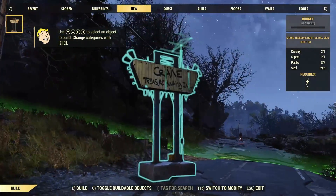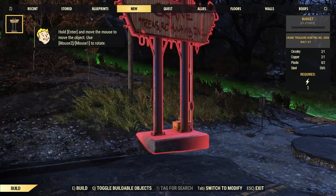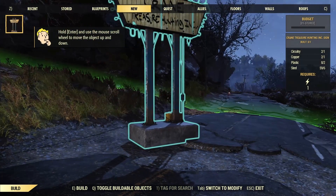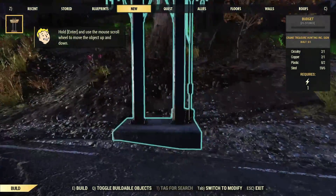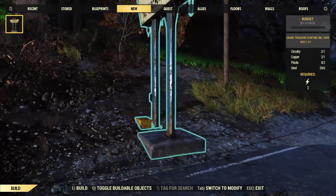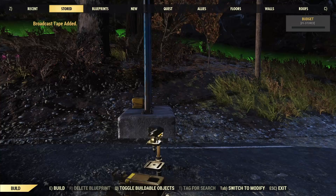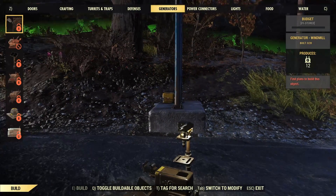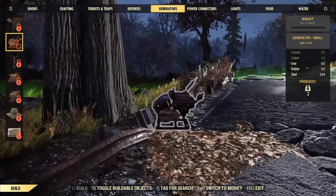It's kind of close. How do I move it again? Oh, I didn't know you could do that — learn something new every day. Okay, I'm just gonna place it like here, on the side so everybody can see it. Now it needs power. We need copper and ceramic.